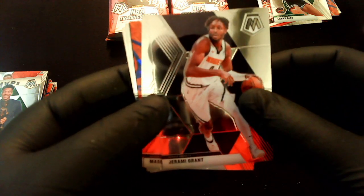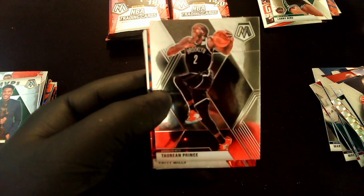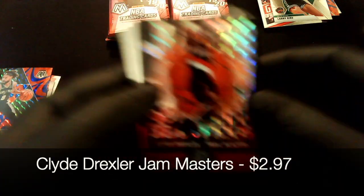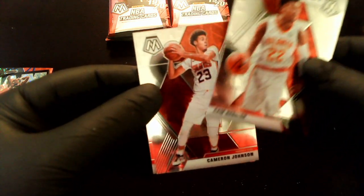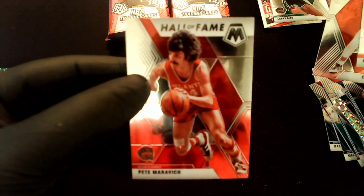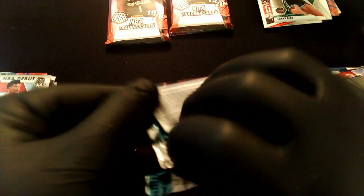Pack 7: Jerami Grant, Mason Plumlee, Taurean Prince, Patty Mills on the reactive blue, and a Clyde the Glide Drexler Mosaic on the Jam Masters — that's cool! NBA Debut Cam Reddish, another rookie Cam Johnson, and Pistol Pete Maravich. Not too bad, nothing crazy yet unfortunately.